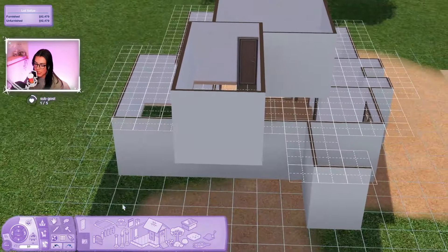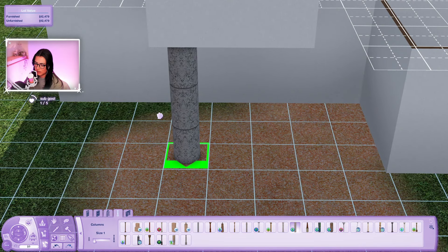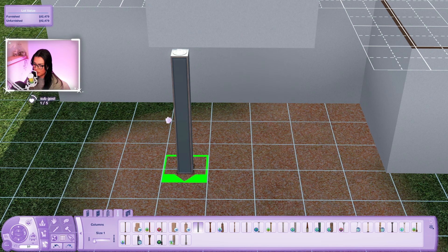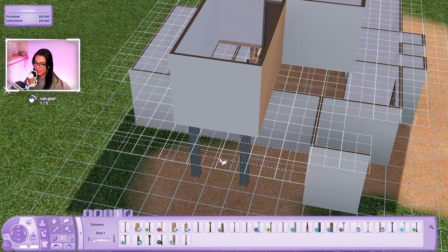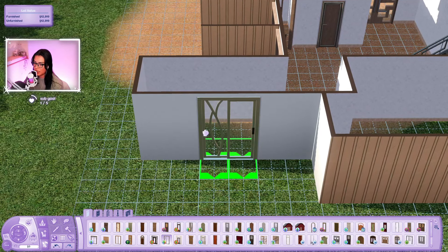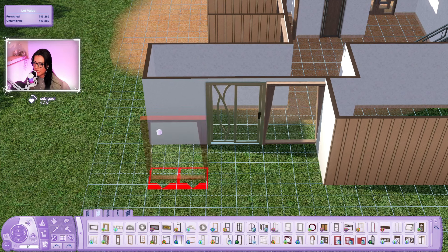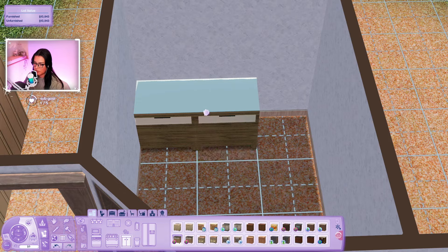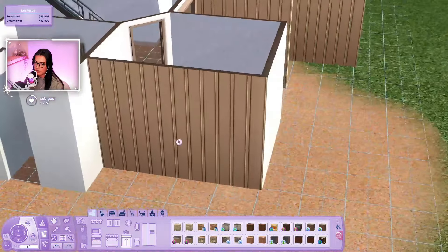Upstairs I need a column - that's kind of cool but I don't want it to be futuristic, I just want it to be eco-friendly. I want a square one. Over here I kind of want this to lead to the backyard so I think I want to use this door, and for the windows we're gonna stick with the same ones. Let me put down my kitchen counter so I can see what we're working with. I'm definitely going to use the ones from Late Night because they're the most modern ones.